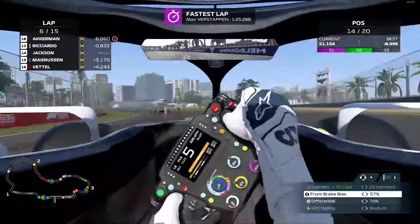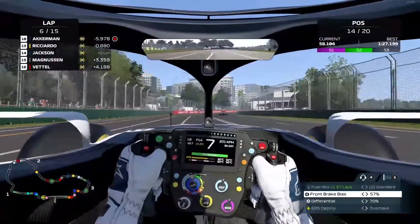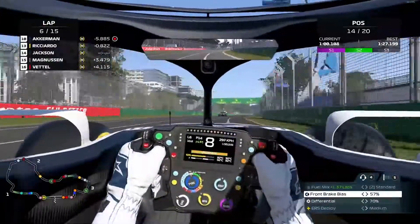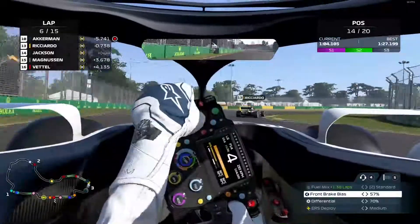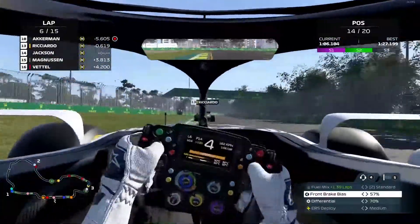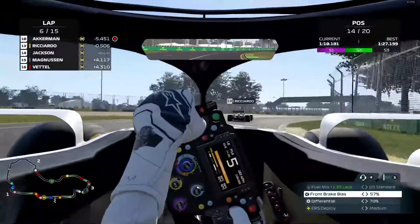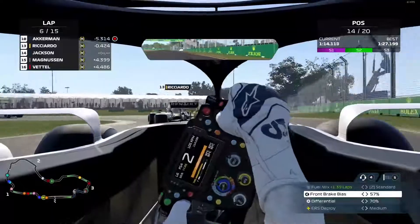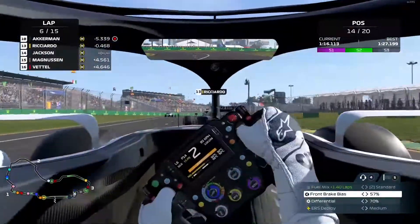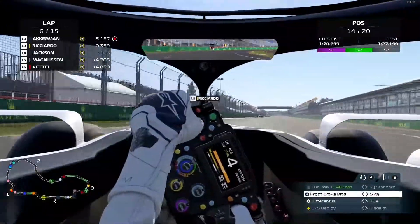On to the fast chicane - I took a little bit too much curb there and got some oversteer, but kept it on the track, which is great. Then in the braking zone I was able to catch up to Ricardo even more, and in the last section I get even closer. Exiting onto the straight you really feel that differential working much more than in the last game.